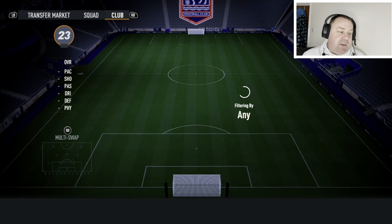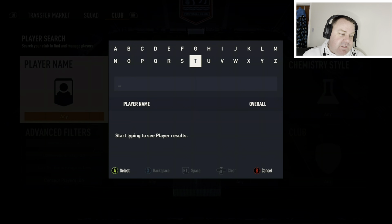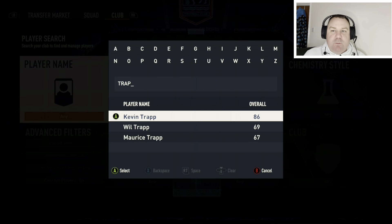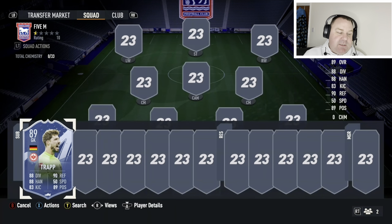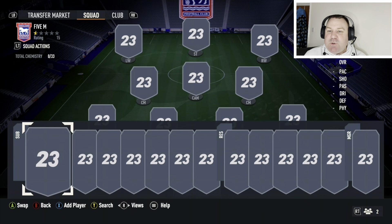Without further ado, let's go straight into the goalkeeper. It's from the Bundesliga, and it might be one you haven't considered too much. A few of my coaching guys use this in-form version of Trap, and he's really quite good — a decent, really reliable goalkeeper. 53,000 coins. That's all you need; we don't want to overspend unless we've got bundles of coins.